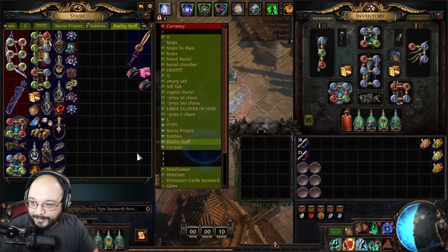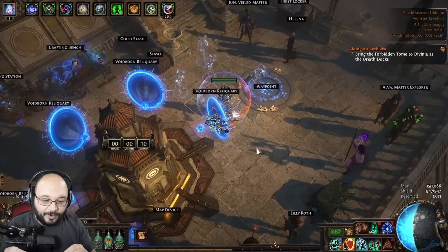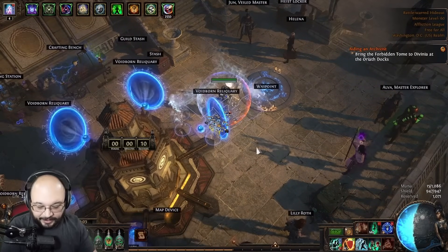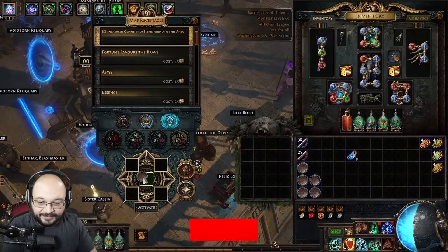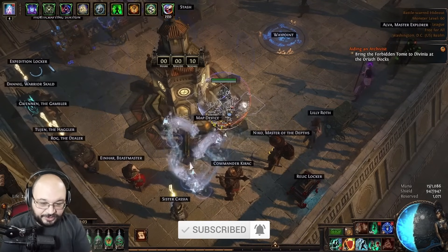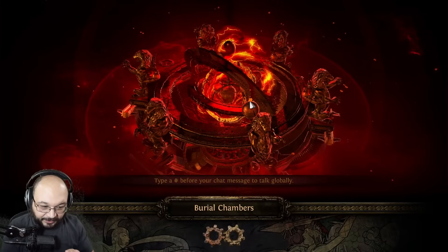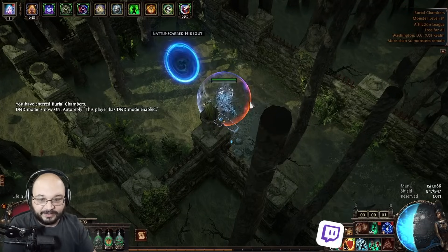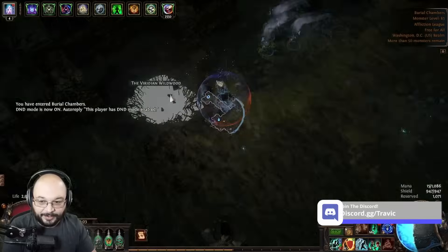Today we tested a bunch of different things to attempt to increase the length of time that we are in the Wildwood. Two of those things we're going to show are using Frost Blink and Lightning Warp. I have six burial chambers that we're going to run just for Wildwood's sake — we're going in and out, not clearing maps, just talking about how to increase time in the Wildwood and the amount of wisp we get.